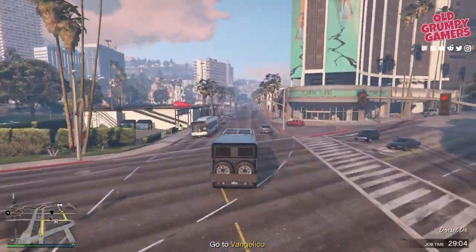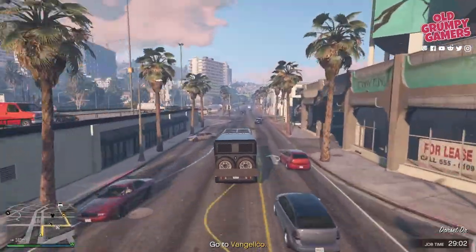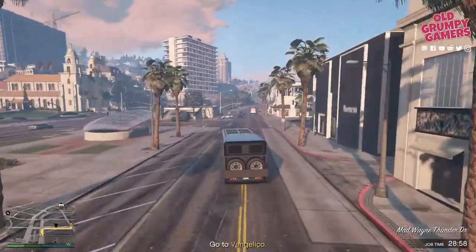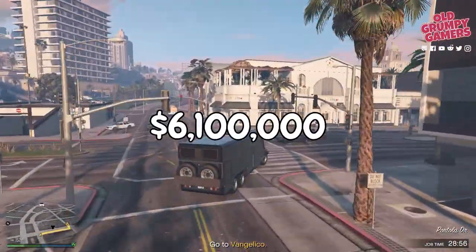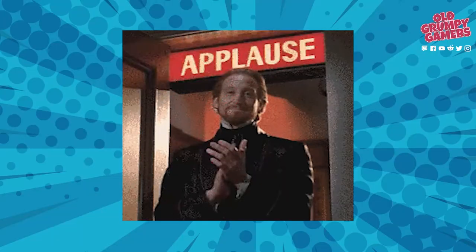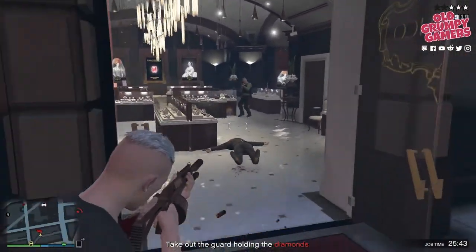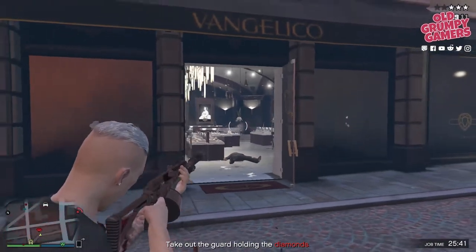As discussed in our nightclub guide, $3,875,000 is a better guide price for the nightclub, though that includes a few upgrades for the nightclub itself. So if you don't already own a motorcycle club or CEO's office and a nightclub, your actual out-of-pocket expense is more like $6,100,000 — or about 50 hours of grinding. Yeah, not bad Rockstar, not bad.